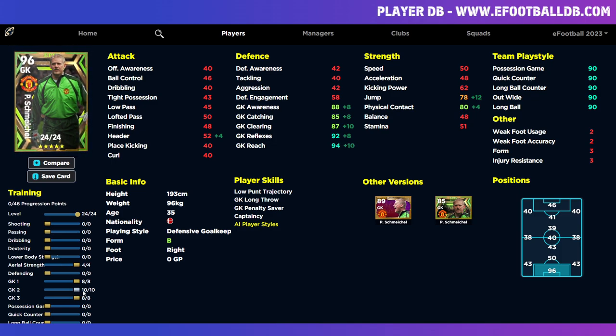We've got 88 goalkeeper awareness, 85 catching, 87 clearing, 92 reflexes, and 94 reach. Reach is tied to the goalkeeper's second stat, which is tied to clearing or parrying. I have clearing at 87 because when we get the form arrow boost, goalkeeper awareness goes to 88 plus two, getting it into the 90 zone, and reflexes and reach go into the 95-plus zone — which is huge for this card. We've also put four points into aerial strength, which is an outfield training progression but is actually tied to physical contact and jump, bringing it from 74 to 78 and pushing jump into the 80s.